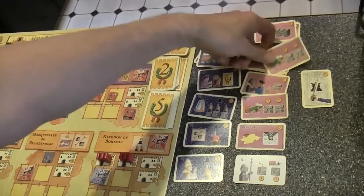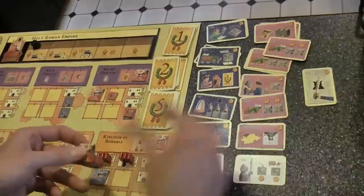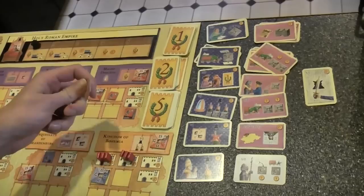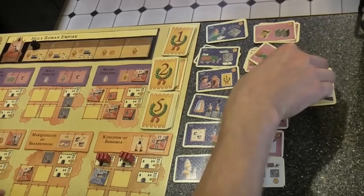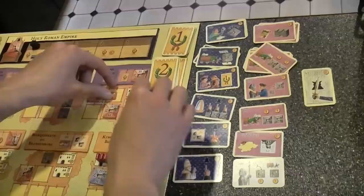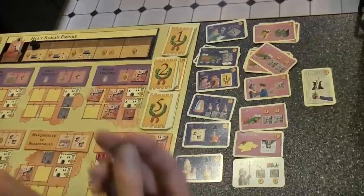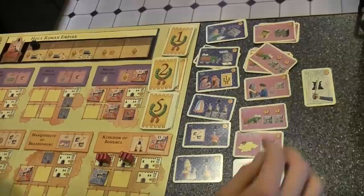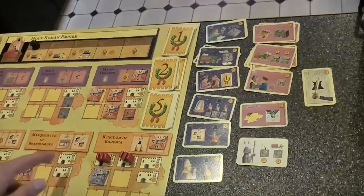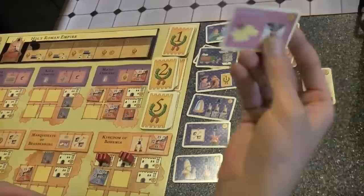Then there's this card that lets you buy a new noble person or couple. If you spend three Thaler, you can put a new fifteen-year-old somewhere. If you spend five, you can put a fifteen-year-old couple somewhere. Then we have the Promotion card — you spend two coins and you can turn your knight into a noble person, coming in as a fifteen-year-old no matter how long the knight has been in play. Then there's the Brandenburg card, which is a special one for the Marquisate of Brandenburg — I'll cover that when I talk about their privileges, but it does affect your descendants.